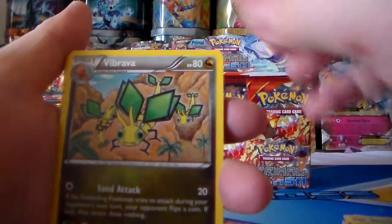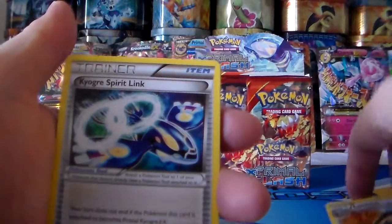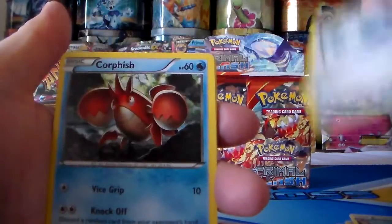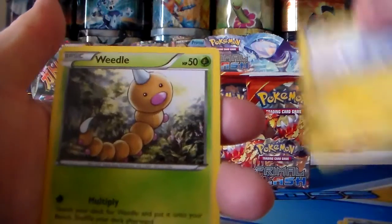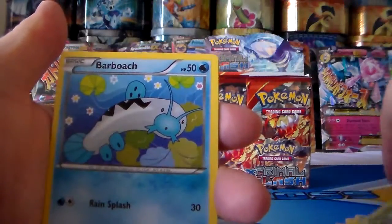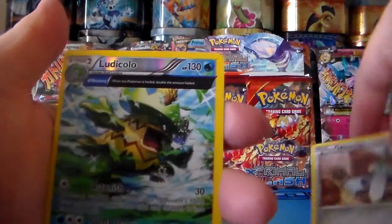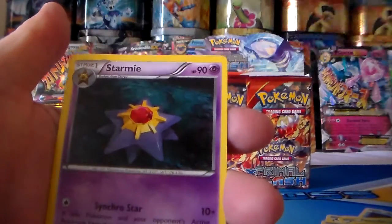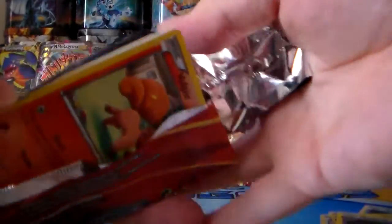My daughter was laughing at something. Vibrava, the new Kyogre Spirit Link, Corphish, Tynamo, Weedle, Barboach, Honedge, Nidoqueen reverse holo, and a Starmie regular rare.